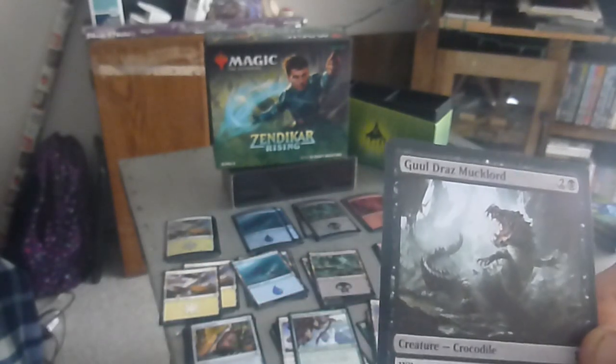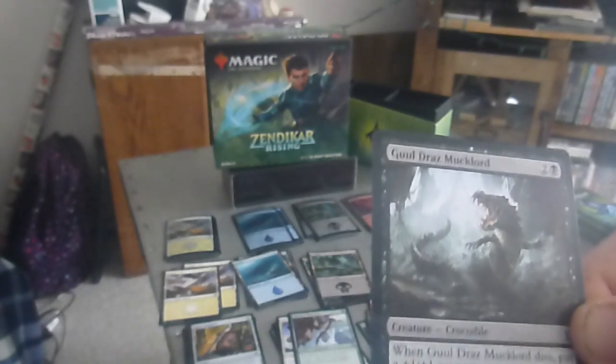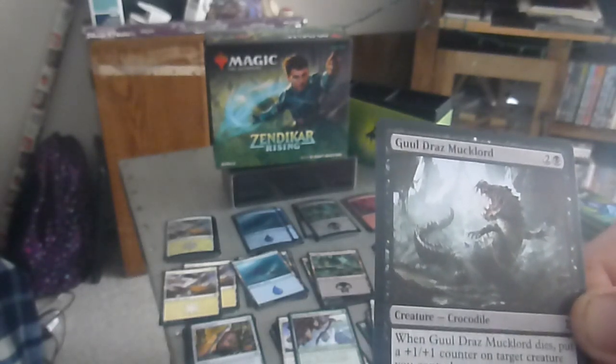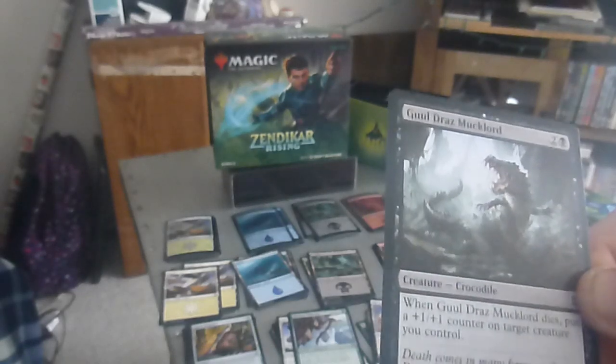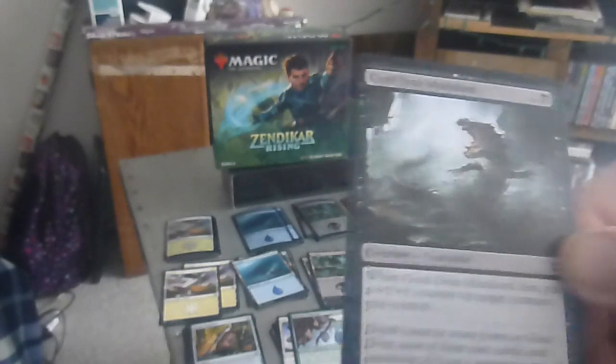Next up we have the Ghouldrazi Mucklord — a three drop, two-three, two colorless one black, crocodile. When Mucklord dies, put a +1/+1 counter on target creature you control. Next up we have the Marusa Brute — a three drop, two colorless one green, three-three troll warrior.